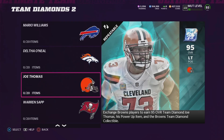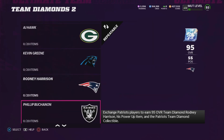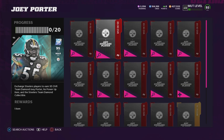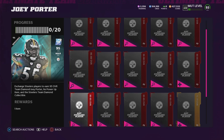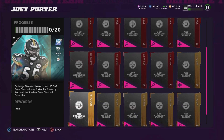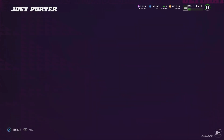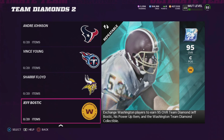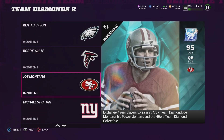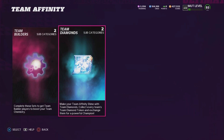I'm going to look through most of these Team Diamonds 2 sets and see which ones give you the most profit. I'll probably do that off camera. For any cards that are 86 and above, hold on to them until my next video where I'll update you on which sets are the best to complete. Anything 85 and under, put those into the team builder sets.